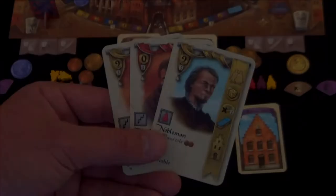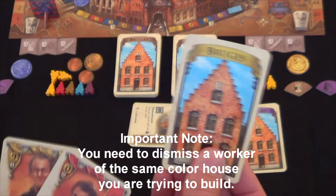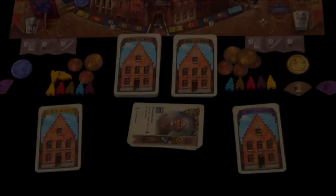The next action is building a house. On the first player's turn, they could simply take any one of their three cards, turn it upside down, and build a house. Building a house allows you to put residents inside of them, which we will cover in just a second.